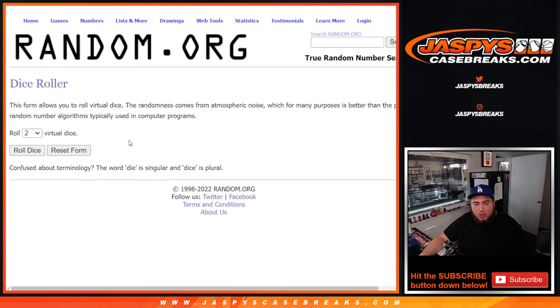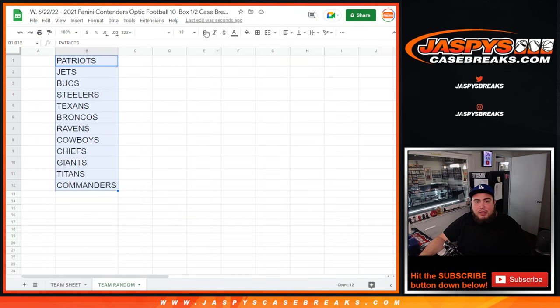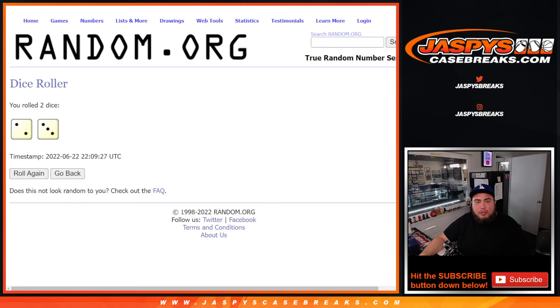So we're just gonna click the dice roller, randomize only the names. Two and a three, five times. So there's the team's list right there.